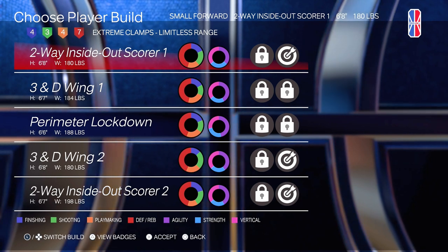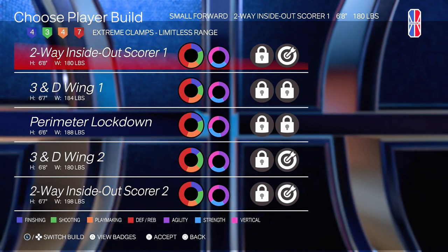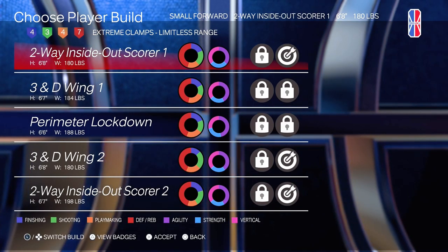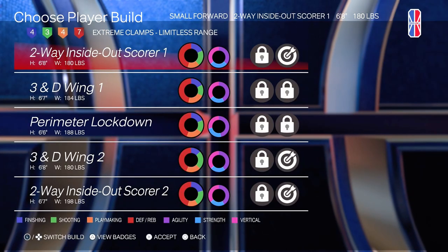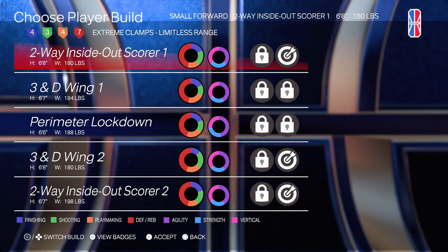They all have different unique talents and can be used in their own unique ways. So let's start out first with the 2-Way Inside Out Score 1. It's 6'8", so it's a taller build, weighs 180 pounds so it's pretty agile. And it has Extreme Clamps, which is good for when you're playing Lockdown — bumping the point guard, maintaining body contact most of the time.